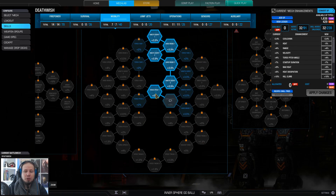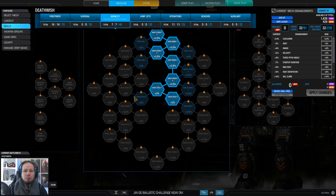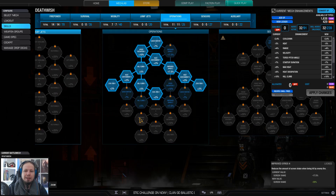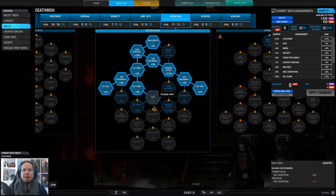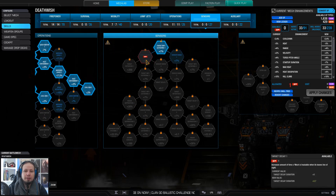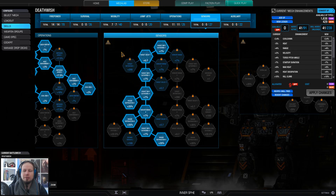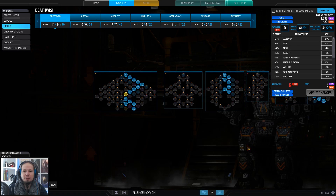I wanted to have speed tweak — I'm not finally there yet but I'm working on it. That's my second option. I'm probably not going for torso speed but instead for anchor turn, because the Hunchback already has relatively good torso movement, so you really don't need that. I got three cool run nodes. I'm not entirely sure if I'm going for five, but if you like better heat management it's absolutely a good idea to go for the cool run nodes. And of course you want radar deprivation — having 60% radar deprivation is enough, and you get a bit of targeting for gathering on the run which helps out.